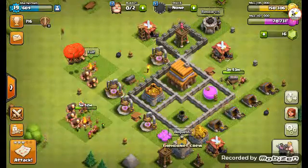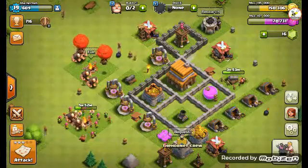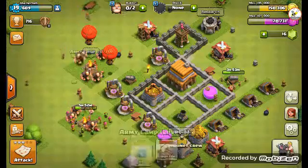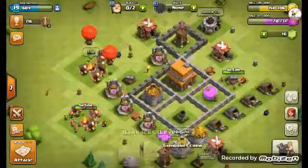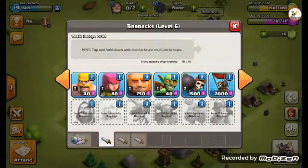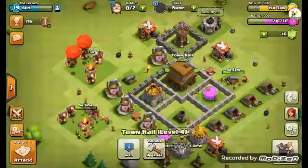Welcome back to another Clash of Clans video. You can see a few changes - in my army camp I've now got balloons, and my barracks is now level six, which is the max level I can get until I upgrade my town hall again. I've now unlocked the balloons.